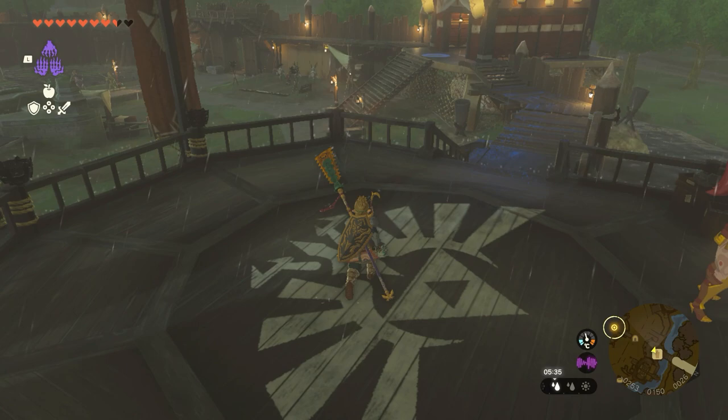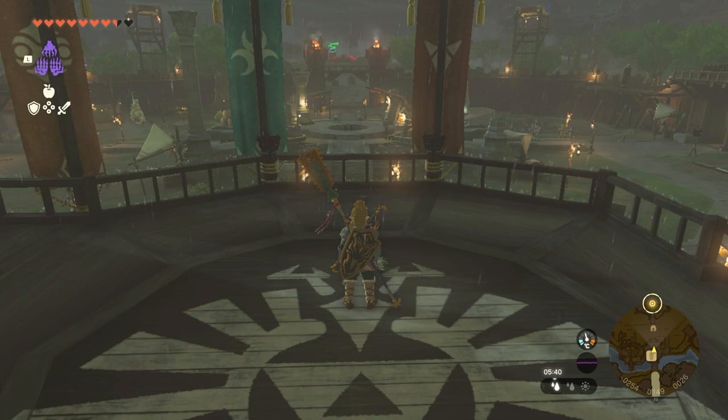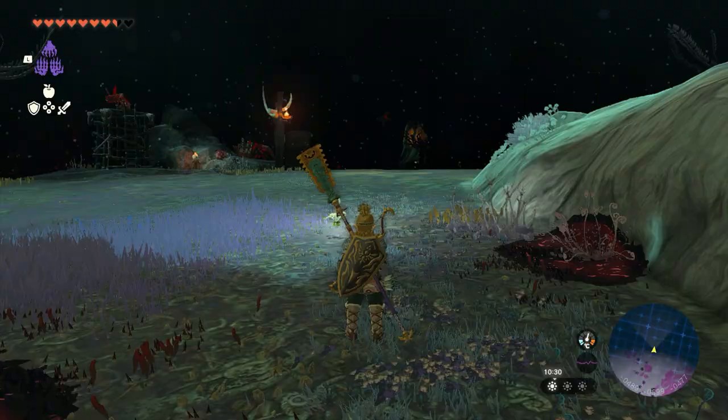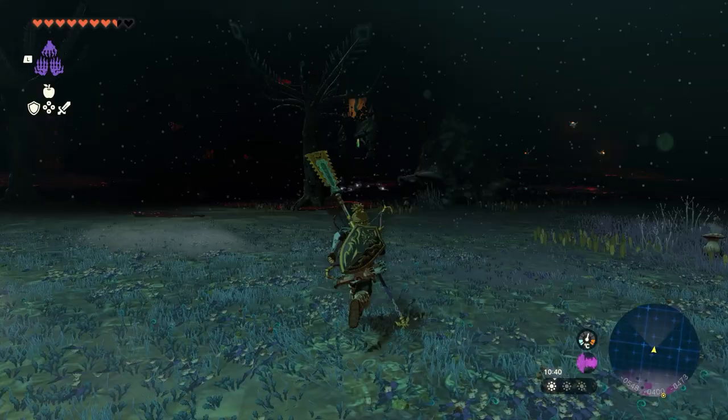You need to go to Lookout Landing and you will find Robbie there. I'd done one of the main story quests already — gone to the Gerudo area and completed that — and then Robbie gave me the quest. So if Robbie is there and he doesn't have the quest yet, all you've got to do is continue with the main story, come back, and Robbie will have the quest.